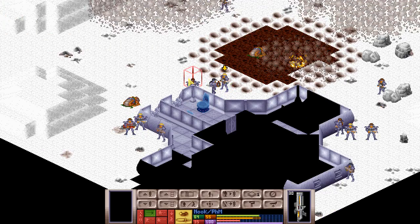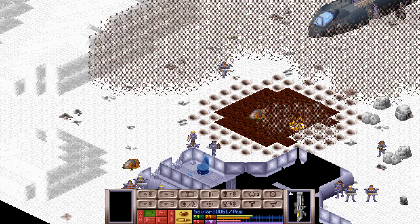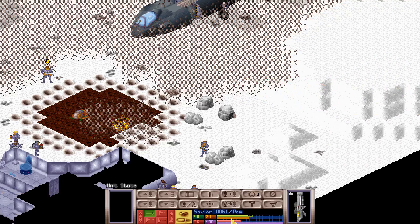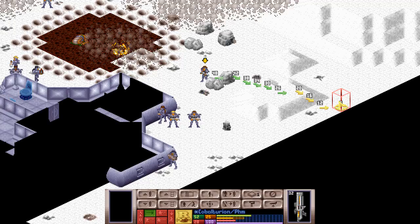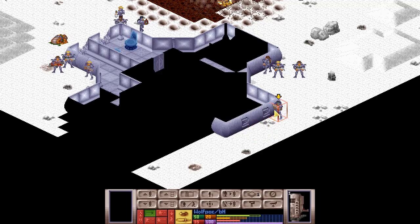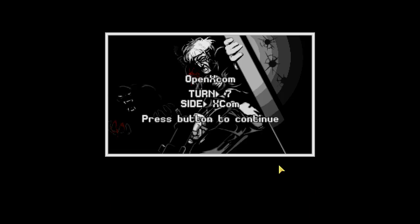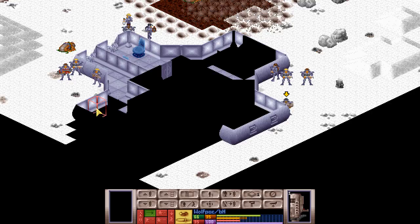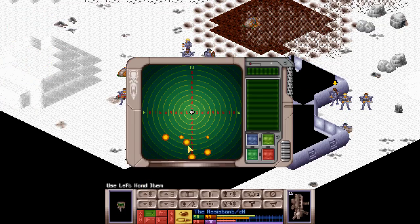Nook, there — step out of the smoke please. Cobalturion, maybe we can use a sniper as well from all the way over here. And you can go back. This should make things a lot easier with the fusion torches. One, two, three, four, five, six aliens to the left of me. Wow.